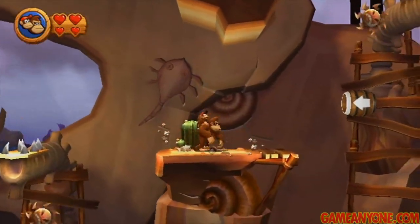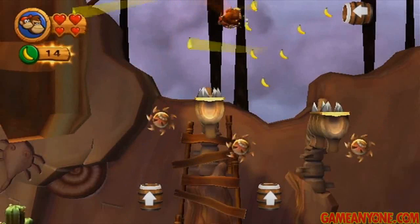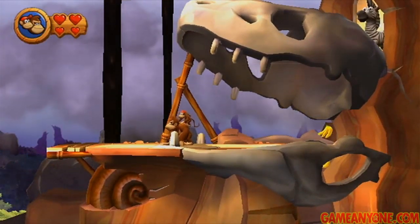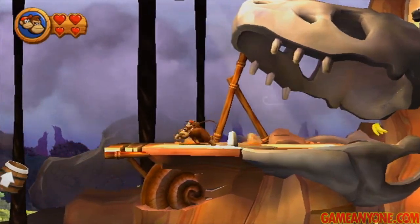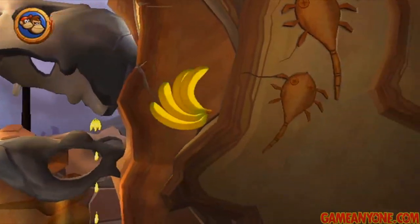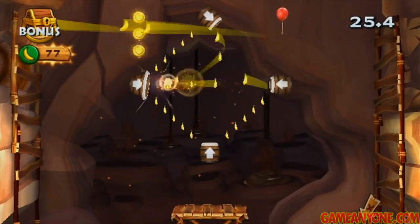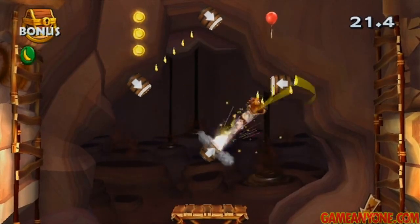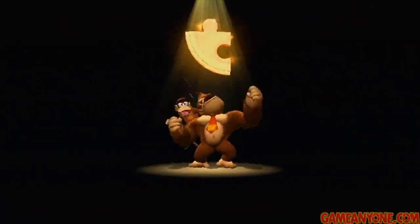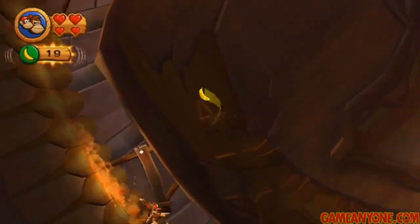Now here we've got barrel cannons to deal with, and it's pretty easy to figure out because there are bananas highlighting where you need to go. First, go over here to get the N, then head to the left and land back on the platform, and then just wait for a path to clear. From here, you can see the zebra up there at the top right — he looks ridiculously happy. Jump off to the left to get to the platform up here, jump into the barrel and get puzzle piece number five. As we go down, jump into the hole where the zebra is, and that will take us to a bonus game. Make sure to time the barrels correctly. That marks puzzle piece number six, and we've got three more to go.